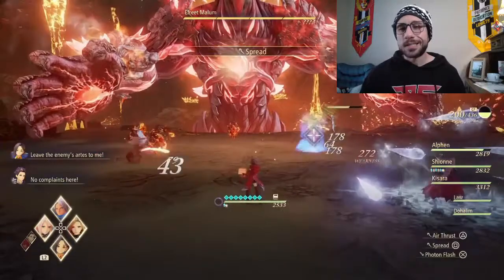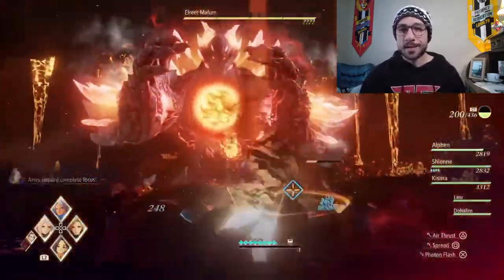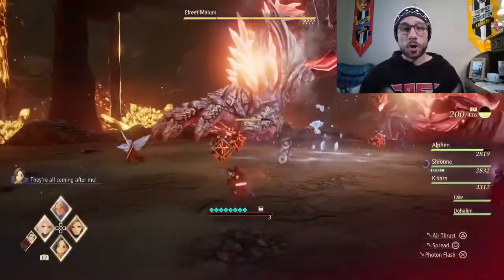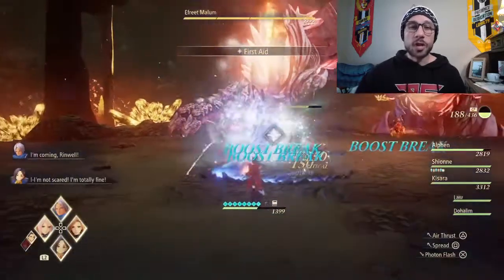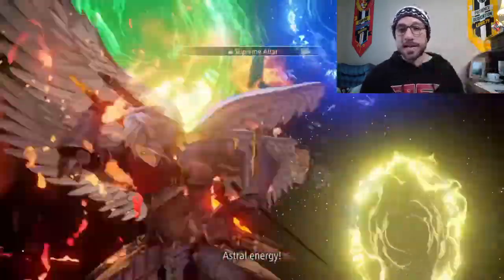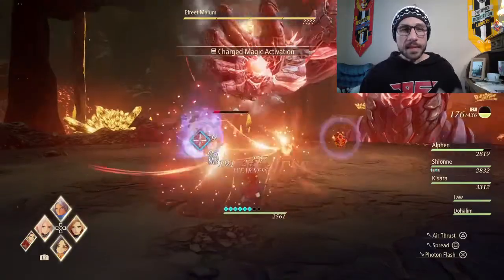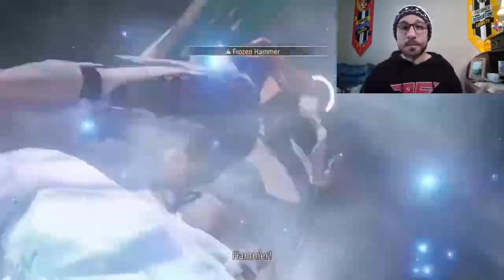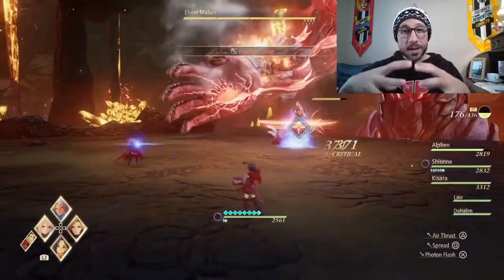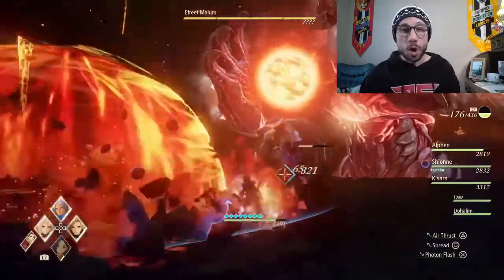Round 2 brings a bunch of casters, so you've got to utilize Rinwell in that part. In this second round, Efreet decides he wants some fireballs going. The fireballs can land anywhere, but they are slow — you're going to be able to see the area of effect and get out of dodge. Just pay attention to that. I had a combined attack that saved me when a fireball area of effect was right beneath me. It's something you need to be aware of in round 2.